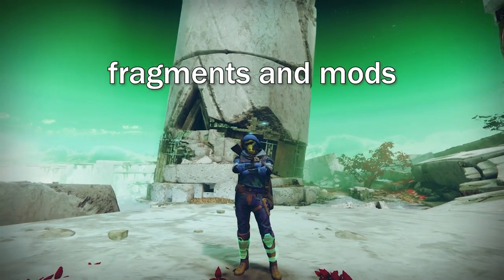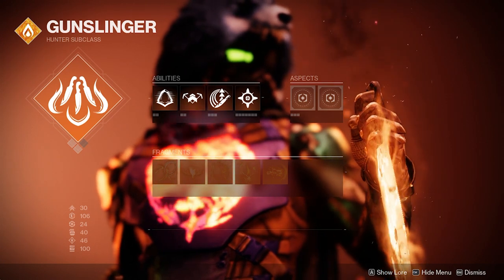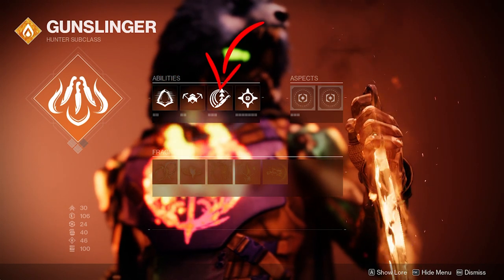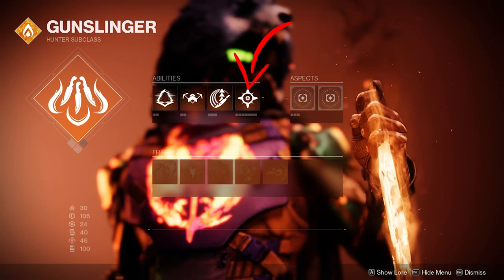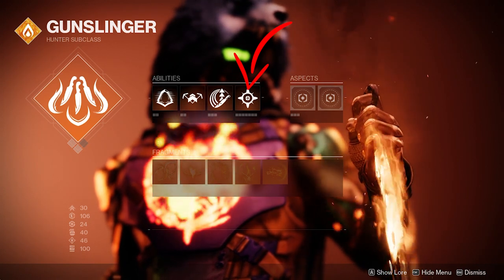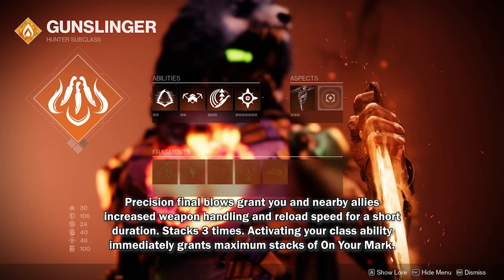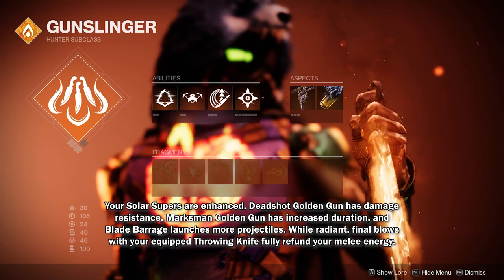Speaking of fragments and mods, let's check them. For the subclass, we need Gunslinger. You can choose whatever super you want, but arguably Blade Barrage is the best for PvE because of less cooldown and higher damage. Next, we need to use Gambler's Dodge and Weighted Throwing Knife. For the grenade, I highly recommend using the Healing Grenade because there is a fragment that gives you melee energy each time you buff your allies with Restoration or Radiant. Aspect-wise, we need On Your Mark because it increases your reload speed and handling and gives us three slots for fragments. For the last aspect, we need Knock 'em Down because it buffs your super and brings back your knife each time you get a final blow with it.